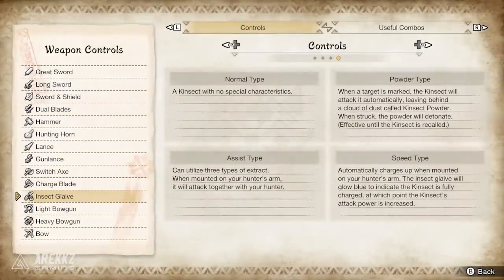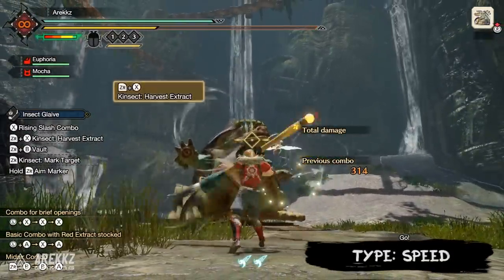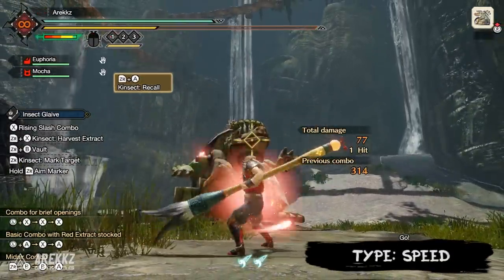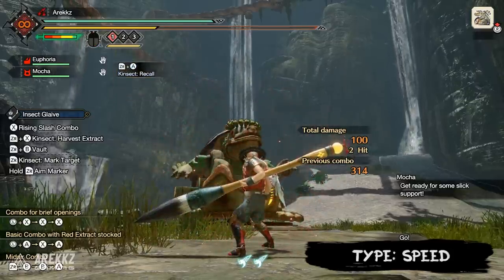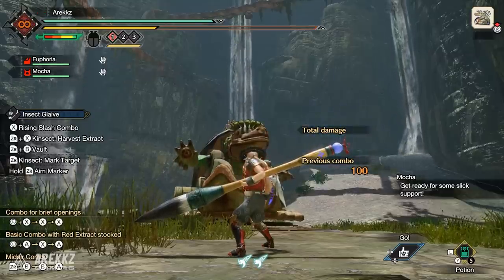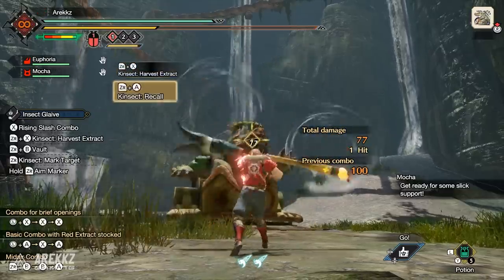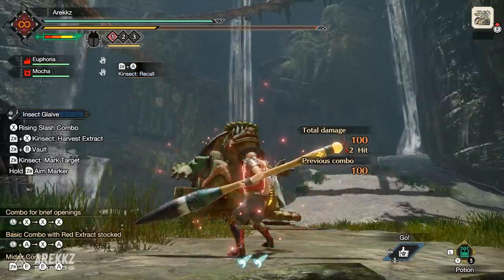And then finally you have the Speed type, another new one, where when the Kinsect is on your arm, it automatically charges up whilst mounted. Once it's charged, your Glaive will glow blue — both the Glaive and the Kinsect itself. When you throw it out, it deals massively more damage, basically increasing its attack power. Once you've sent it out, it consumes the charge and goes back to default damage. But once you call it back and keep it on your arm for a little bit, it will charge up again and you can do more damage. This is a really cool new addition.